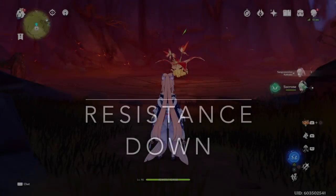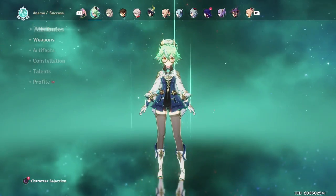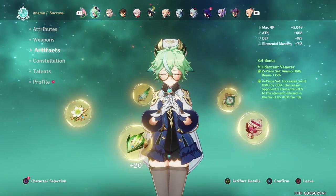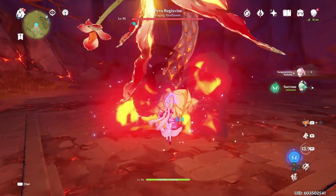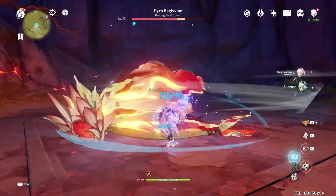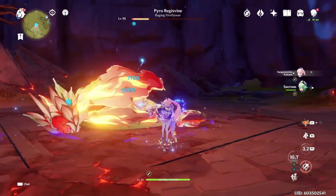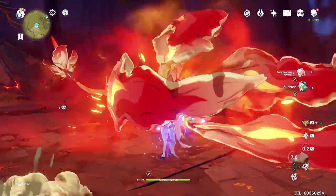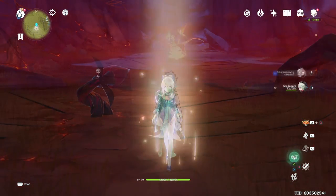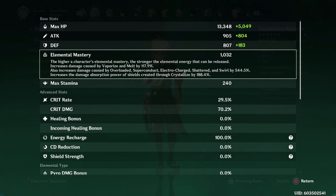Instead of an outright attack buffer, I actually recommend going for resistance down. The easiest and most well-known way to achieve this is the 4-piece Viridescent Venerer set on an Anemo swirler. This set increases swirl damage while decreasing enemies' resistance by 40% of whatever element is swirled. As you can see, resistance down actually increased Kokomi's damage more than giving her an attack buff. You can achieve this with any Anemo swirler, but I personally recommend either Sucrose or Kazuha.